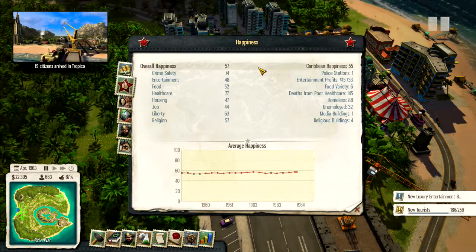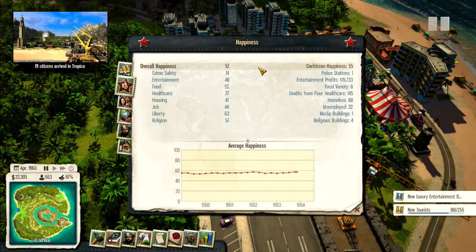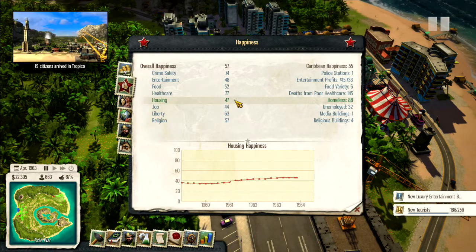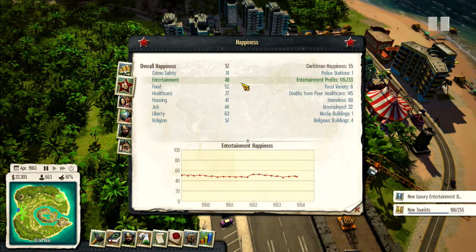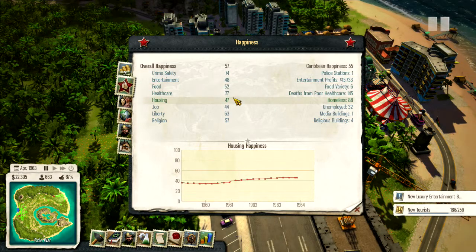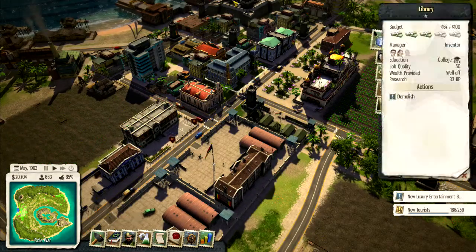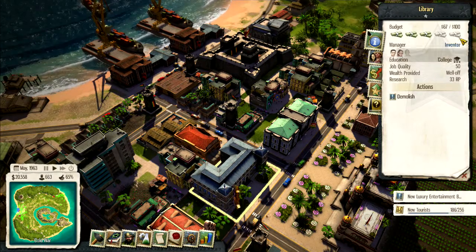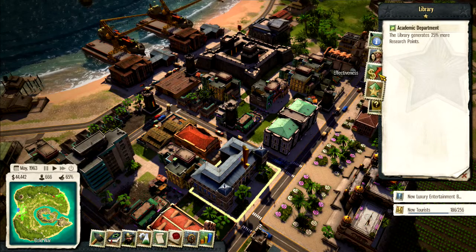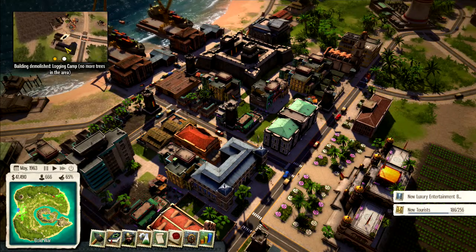Let's take a look at the almanac and see what we've got going on. Unhappiness — still the big ones are housing and jobs; lots of unemployed people, which is interesting. I'll have to see what we can do. Housing: 88 homeless people, ranking of 47. Entertainment is at 48 — we're putting in the museum so that might help. Religion, liberty, healthcare look good. Crime safety, okay. Really it's going to be housing and jobs. Research: 31 months until we get sliced bread — that seems like it's taking forever. Oh, there's an academic department — that might help. I'm second-guessing the fact that I demolished that library a few episodes ago.